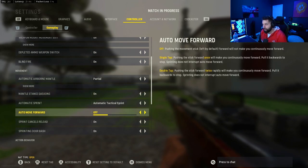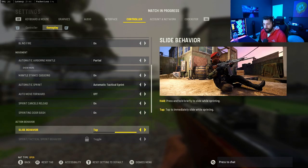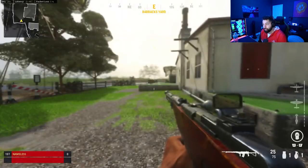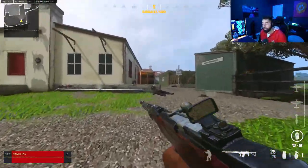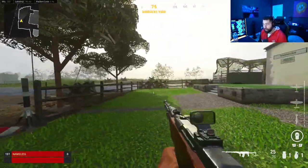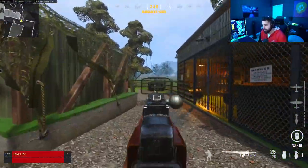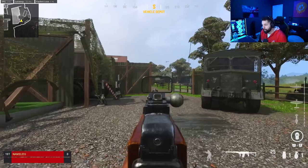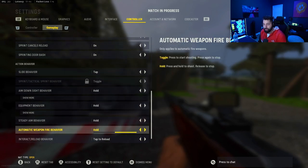Auto move forward off. Sprint cancels reload on. Sprinting door bash on. Slide behavior set to tap — this is much better than the normal mechanic and lets you slide cancel. I play on tactical, so when I slide cancel I hit my right stick once to slide and again to stop, so I can pop out and be ready for a gunfight at any moment. Definitely turn that on.